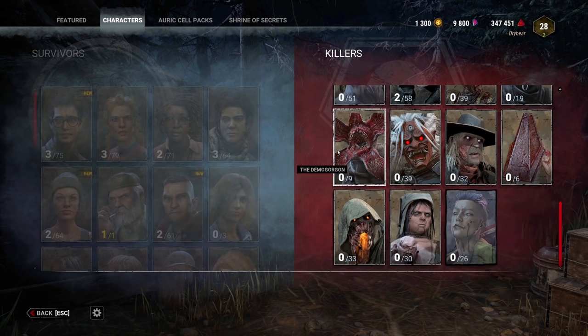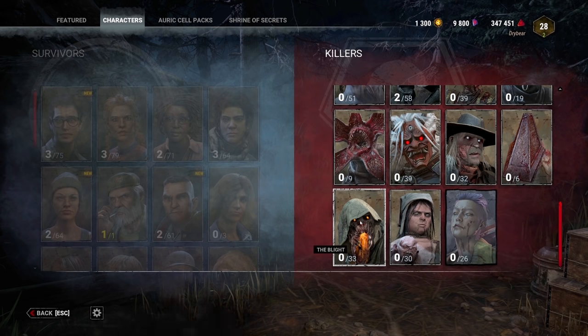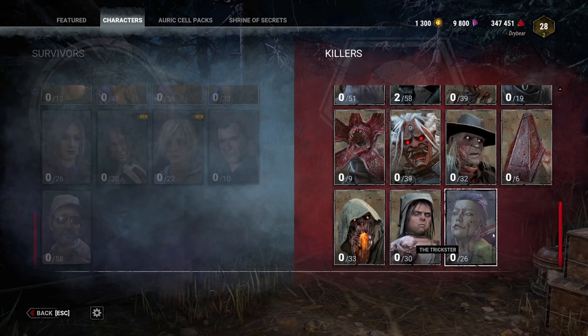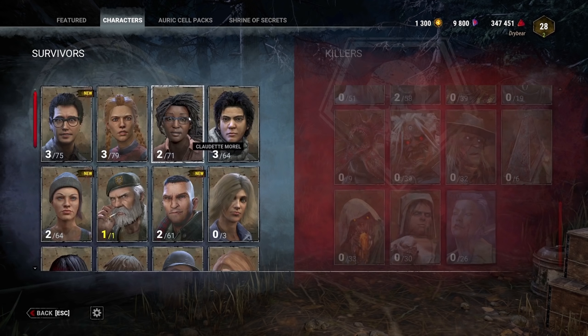The roster for survivors and killers is always being updated — about every three months a new killer and survivor combination is released in a new DLC chapter. The most recent is the Trickster and Yun-Jin Lee, which also unlocks three new teachable perks for survivors and killers, adding more build variety as the game progresses. That does it for Dead by Daylight — hopefully this gets you right into the game with all the basics you need. There's a lot more to cover around looping, map tile sets, countering individual killers, and builds, but this is a good jump start for getting into the game. Thanks for tuning in!